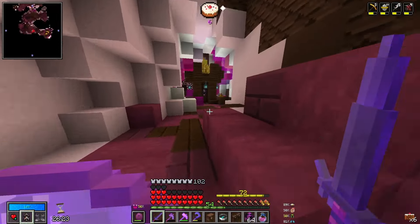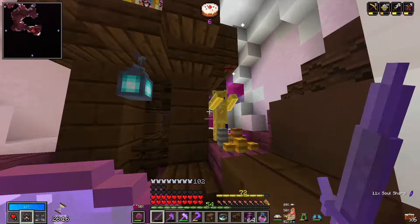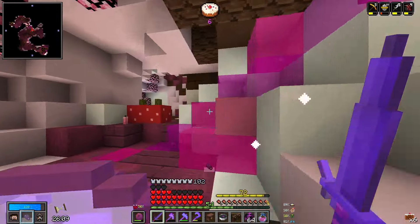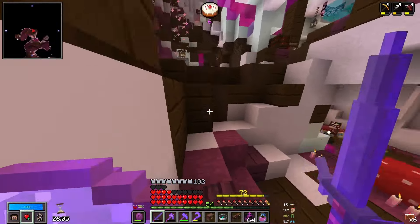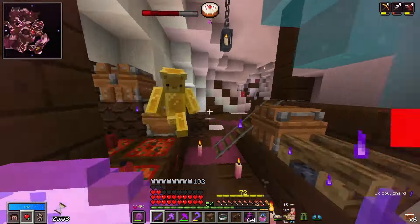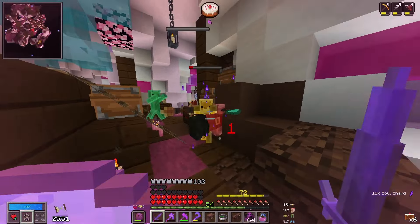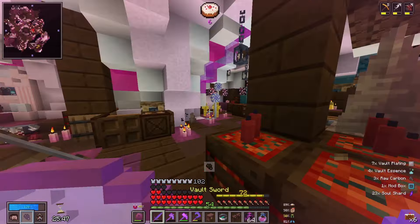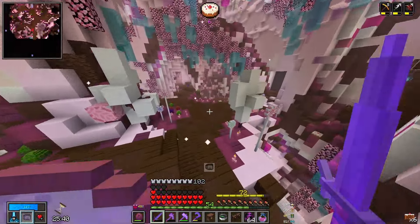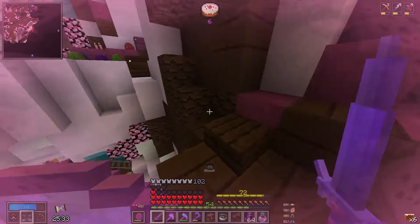We've got all of our knowledge essence. I can't believe it took quite so long to get that, but we did go into just absolutely no living chests last episode — it was kind of ridiculous. Where on earth is this cake? Might be upstairs potentially. It's over here somewhere — it's right there. Thank you.